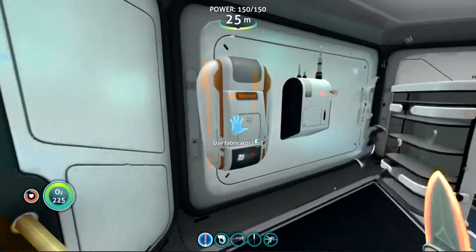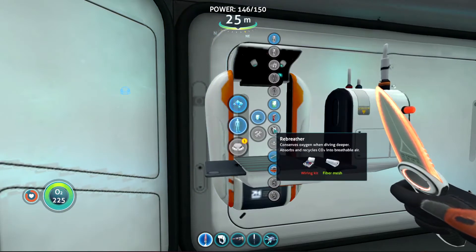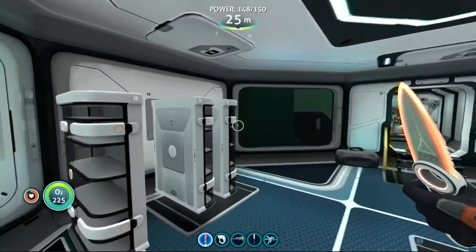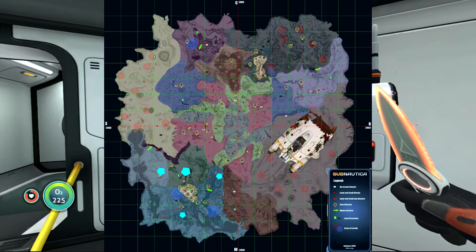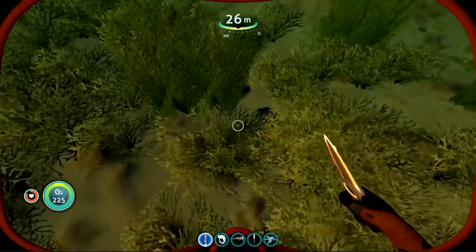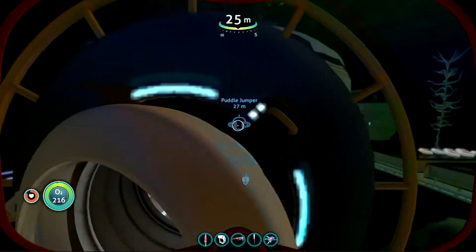Where we are going today is to explore three major wrecks found in the southwestern corner of the map, which is where the floating island actually is. I'll put up on the screen the map I've modified with four teal symbols — those are the four wrecks we're going to look for. I got lost a lot today and was attacked by some really big guys, so I'm going to cut about 40 minutes out of the hour I recorded.